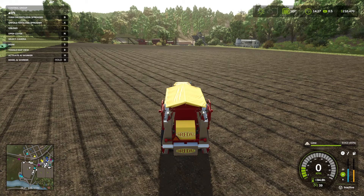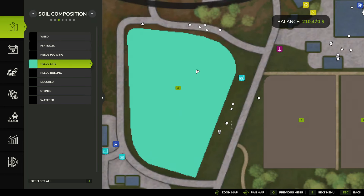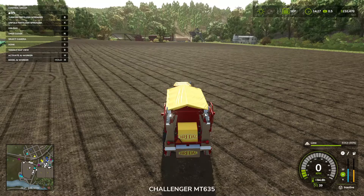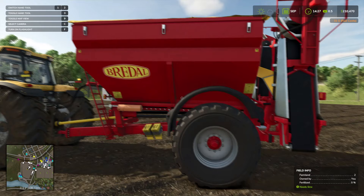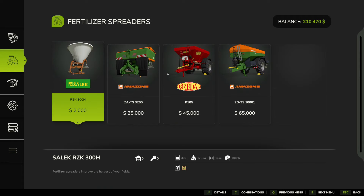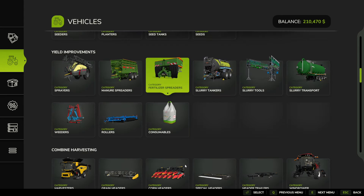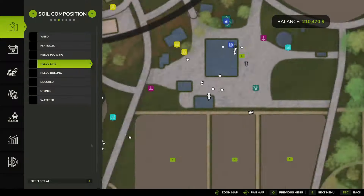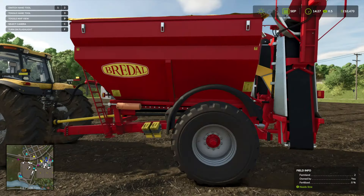All the rocks are picked up and we can now move on to the next step, which is liming. Click on 'needs lime' — you can see it does need some lime. I got this thing right here along with some lime. You're going to find it in yield improvements under fertilizer spreaders. I got this one because it does lime — you really got to look for this lime icon. Then head to consumables and buy lime to fill it up. You can fill up at the shop every time.